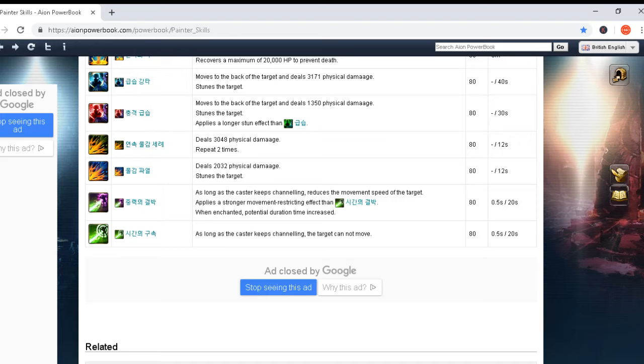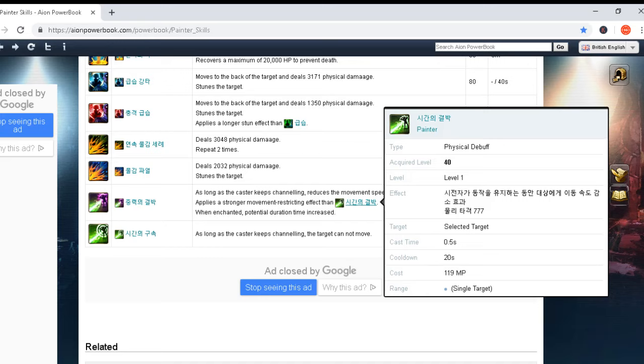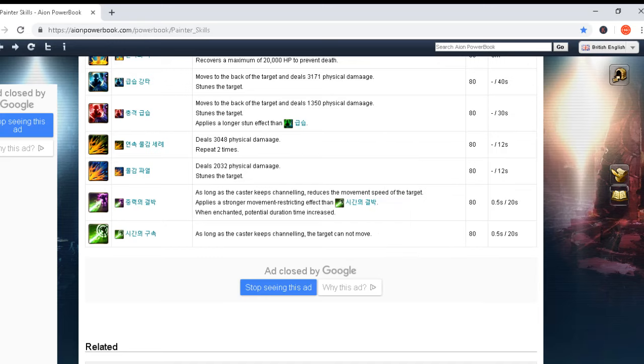Two last skills on the list: as long as the caster keeps channeling, reduces the movement speed of the target and applies a stronger movement restriction effect than the previous version. Cast time 0.5 seconds and 20 seconds cooldown. The final skill: as long as the caster keeps channeling, the target cannot move. Cast time 0.5 seconds and 20 seconds cooldown. Basically this skill completely freezes your target, and your group members can attack it freely until they interrupt the channel — an amazing skill for Painter in group PvP.